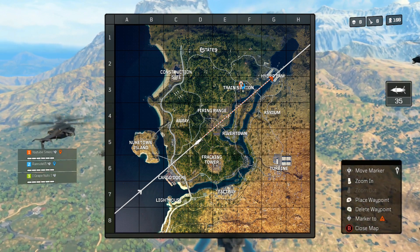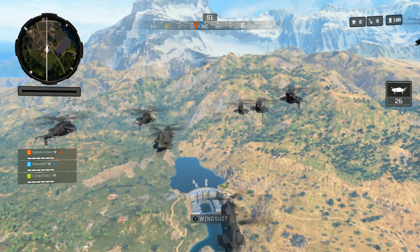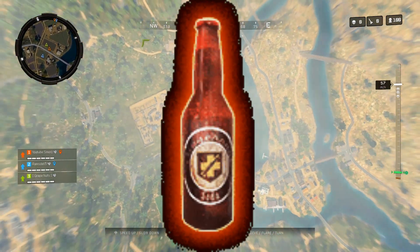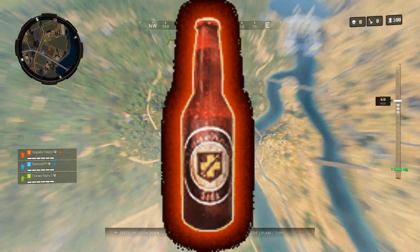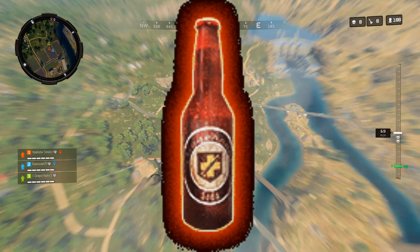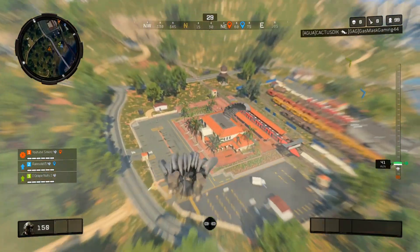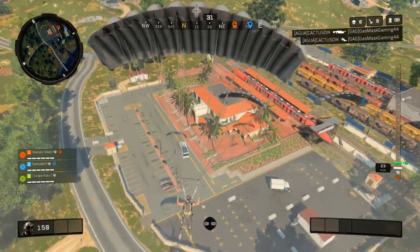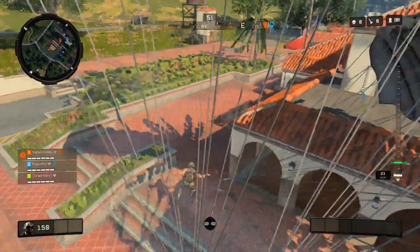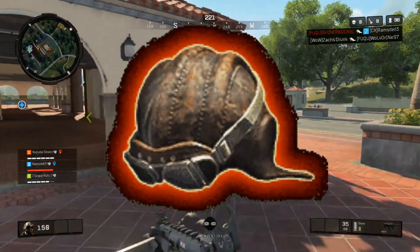These zombie character missions are not nearly as hard as the last four. Starting off we have Dempsey — you're going to want to find the Juggernaut bottle, which can be located in the Nuketown bunker. Keep in mind you're not always going to find this item off spawn, so just keep going there. You want to kill an enemy with any grenade, then finish the match with the Juggernaut bottle in your inventory.